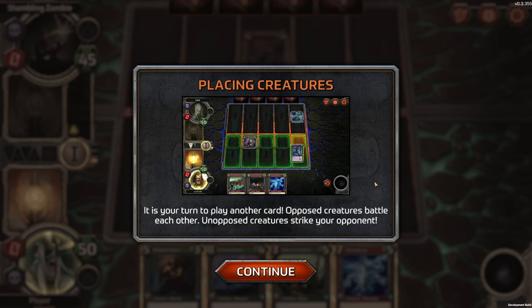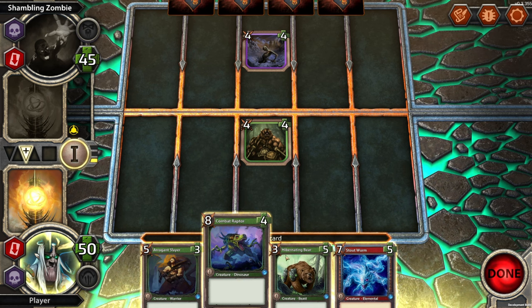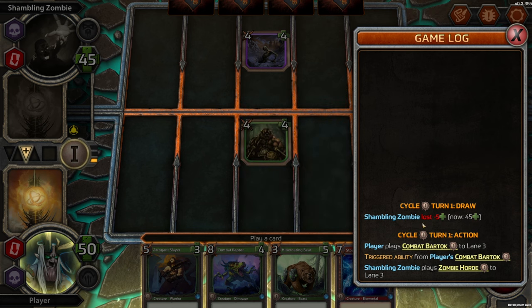We got a 4/4 against a 4/4. It is your turn to play another card. Opposed creatures battle each other; unopposed creatures strike your opponent. So the next card we play will have an extra plus two, plus two.